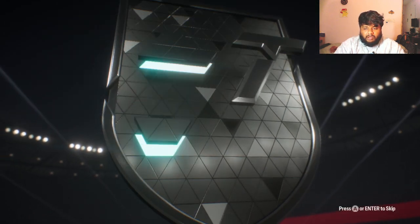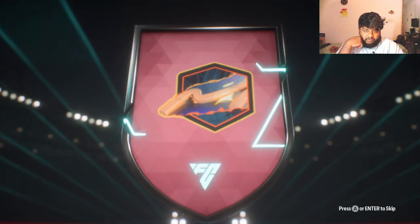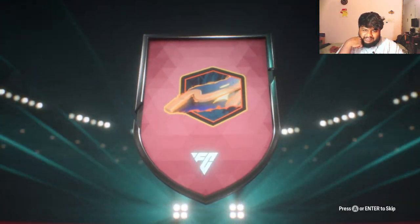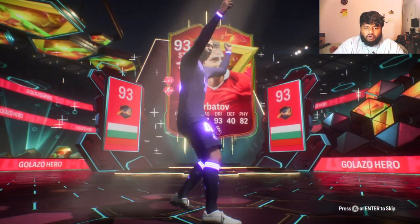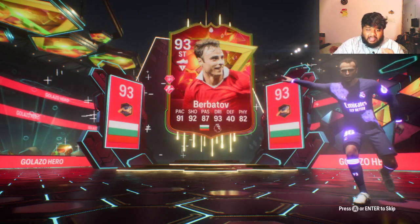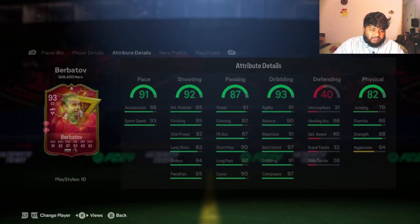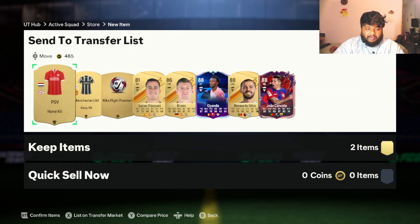So three Footies from Week 2 will be really good. This is gonna be the Euros — Berbatov! Berbatov, let's go! When he was initially released, people who had him slaughtered me with him in Rivals and in Champs. Such a good card he was. Now he's probably going for very cheap — like card prices will be going for very little.